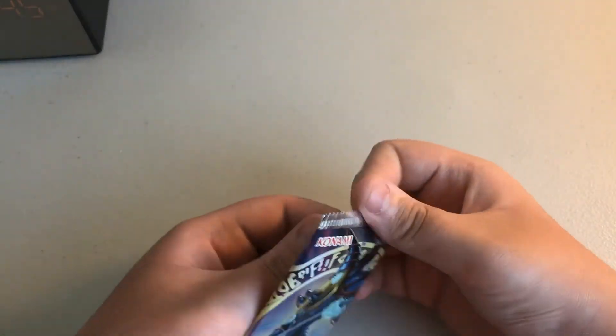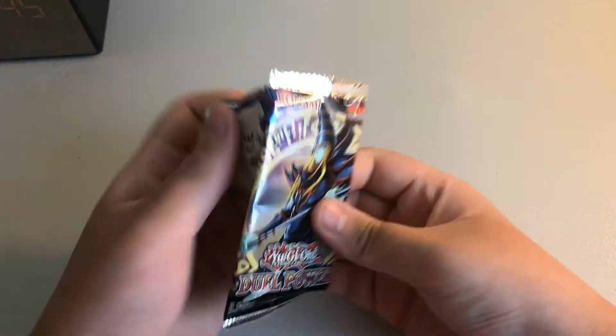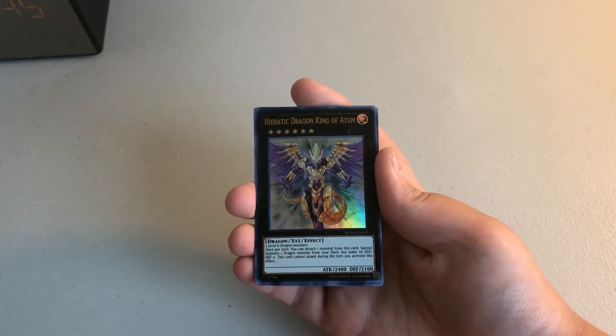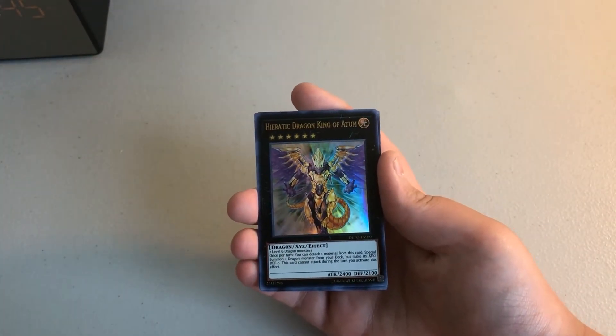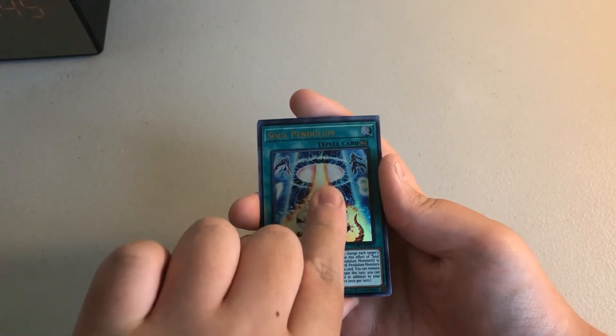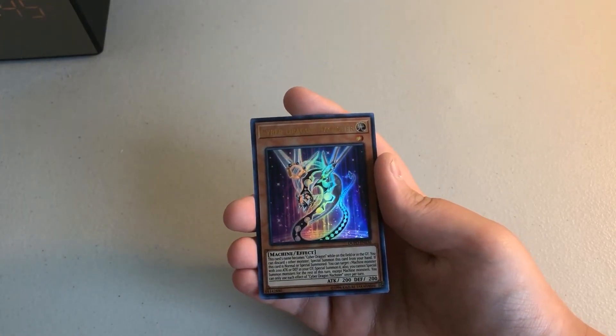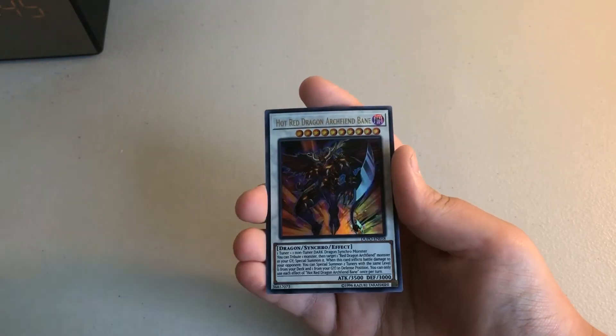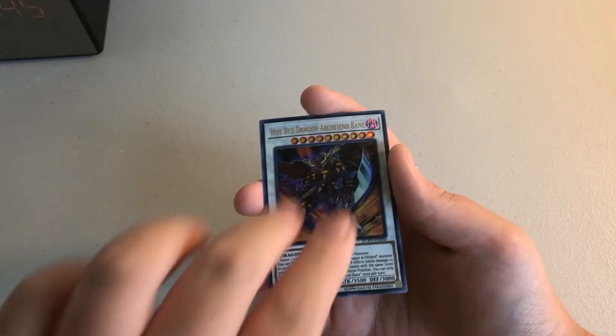Next — last pack. Hierarctic Dragon King, Dragon King of Atam, Soul Pendulum. Oh, Cyber Dragon Nester — that's a good card. Yeltser Doll Fusion, and Hot Red Dragon Archfiend Bane. Pretty cool.